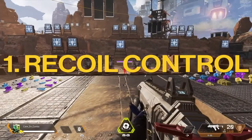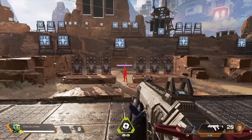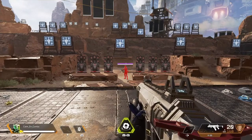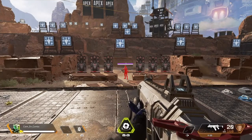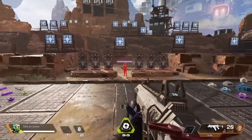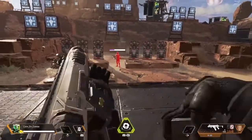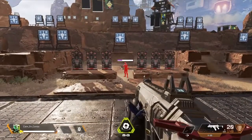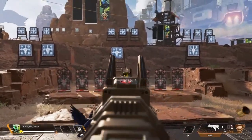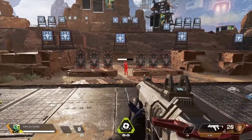Number one actually has to do with recoil on the R99 and how to control it. When shooting the R99, what makes it so popular is that its recoil is very vertical, and you don't really have to do much to control it. But it does have a slight tinge to the right if you hold it down. As you can see, it has a slight tinge to the right and upward. Very easy control — this is even without any barrel stabilizers at all.